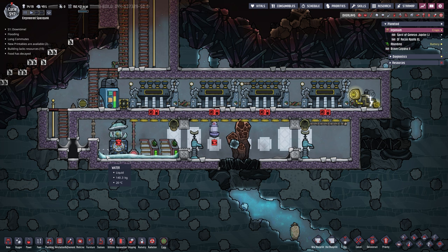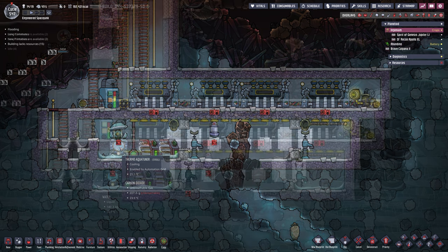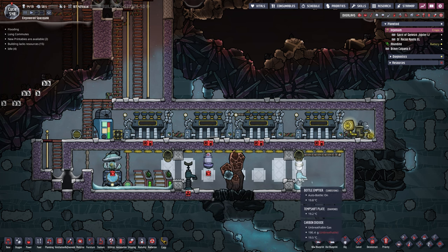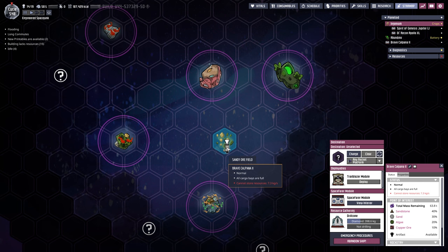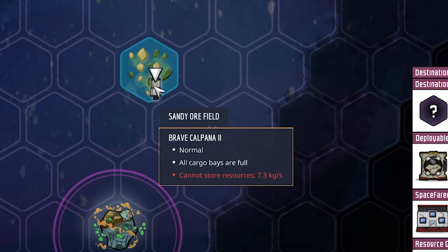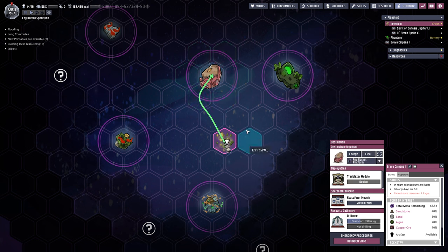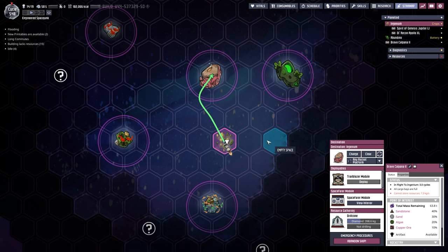For that to be possible, we need to heat up the water on the left quite drastically, so I'm turning this on and trying to get the water to about 80 degrees Celsius, then turn the Thermo Aqua Tuner back off. Now our water temperature is at about 50 degrees — slowly but steadily getting there. Let's check our star map — cannot store resources because all cargo bays are full. So we can send it home. Little rocket, go on your merry way — you will be back on Ingenium in about 3.0 cycles.